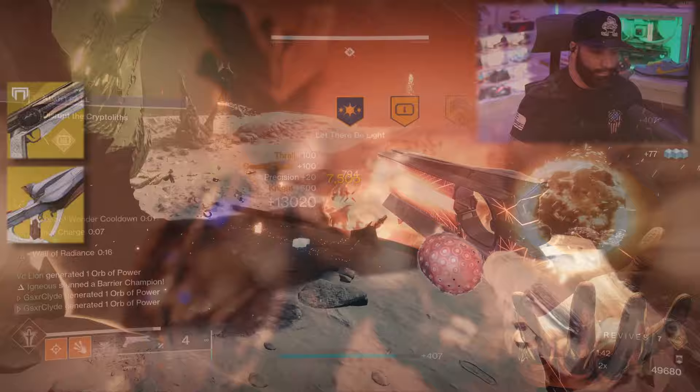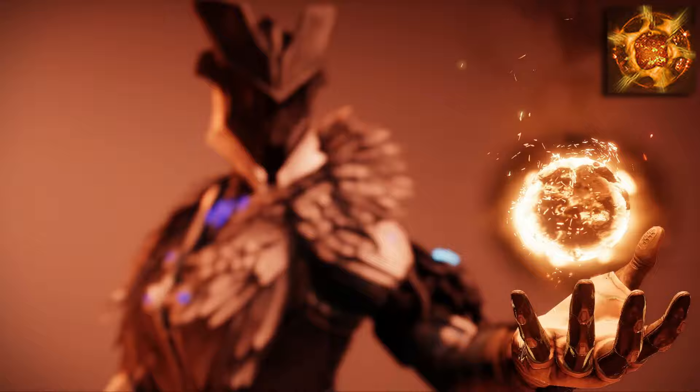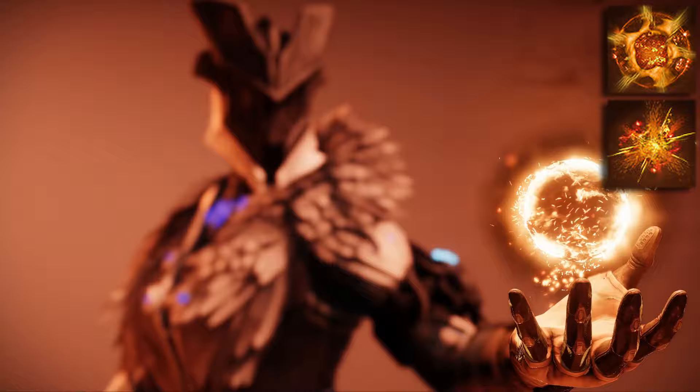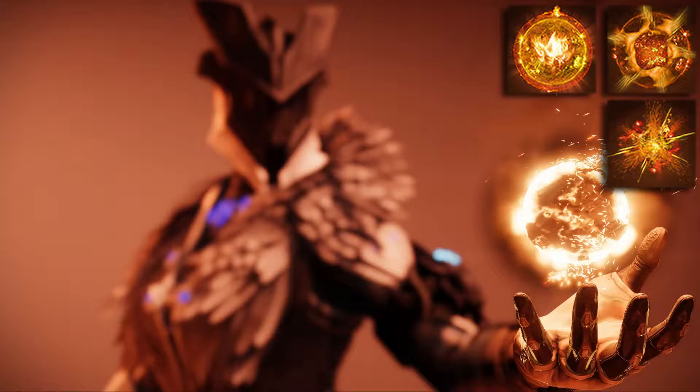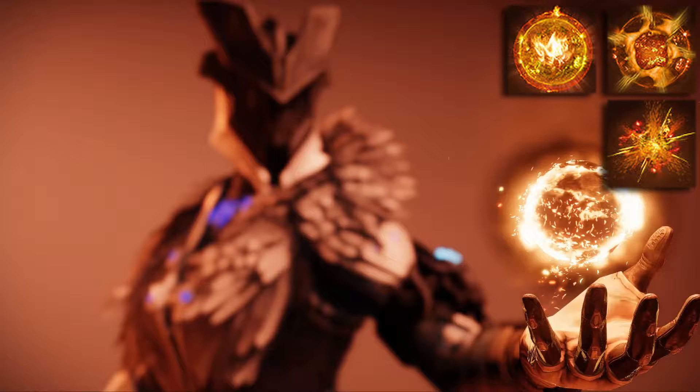First, I want to mention the fragments for this build because they're very important. We're going to be using Ember of Combustion — final blows with a super causes targets to ignite. This counts as you standing in your well and getting kills, which is why everything is exploding. Then we pair it with Eruption — your solar ignitions have increased area of effect, so your Scorch blasts spread even farther. Pairing it with Ember of Wonder — rapidly defeating multiple targets with solar ignitions creates orbs on the ground so you get your super back even more, because Phoenix Protocol will give you about half your super. Once you clear all the enemies killed in the well, you'll pick up all those orbs and you're ready to go again.